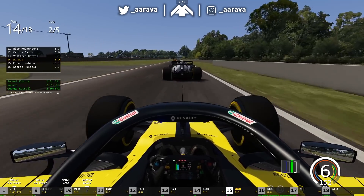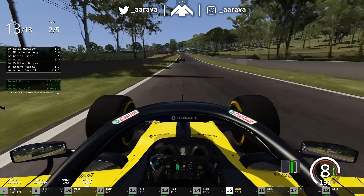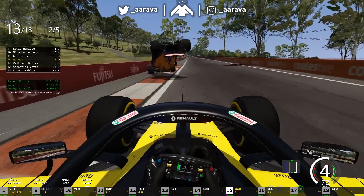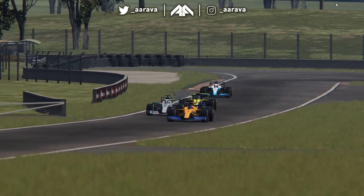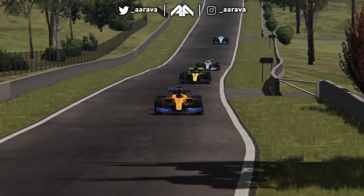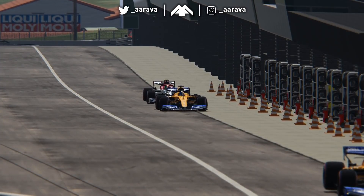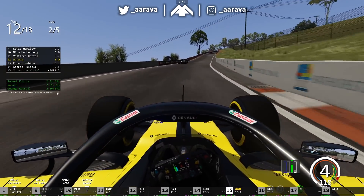Yellow flags up ahead — another crash maybe. Gonna brake a lot — oh what on earth, oh my lord! The McLaren took off like an absolute rocket ship! What was that, mate? This McLaren AI — did he even try to brake? Absolutely unbelievable! I love that physics engine — that was amazing, that's made my day, that's made my video! We continue up into P12. If they keep doing that, we could get up into the points, into P10 maybe.